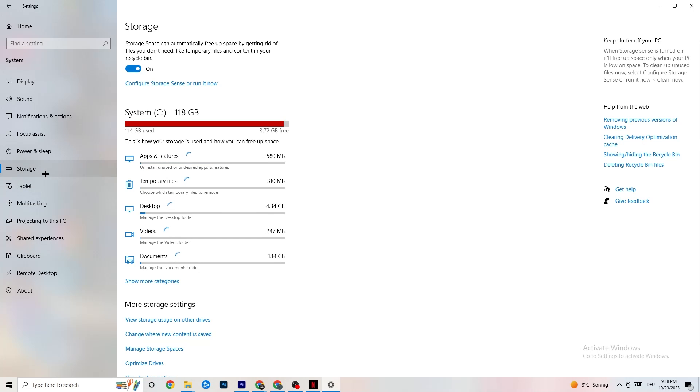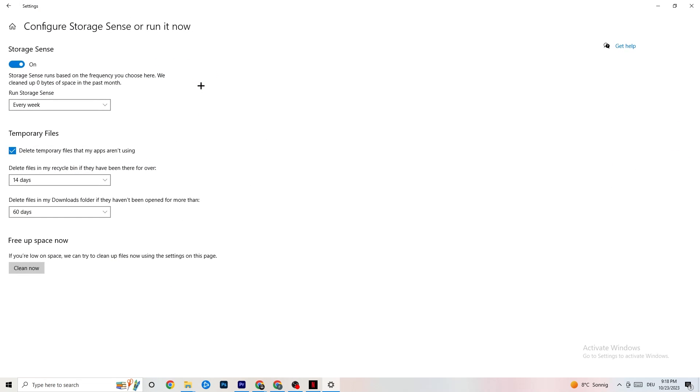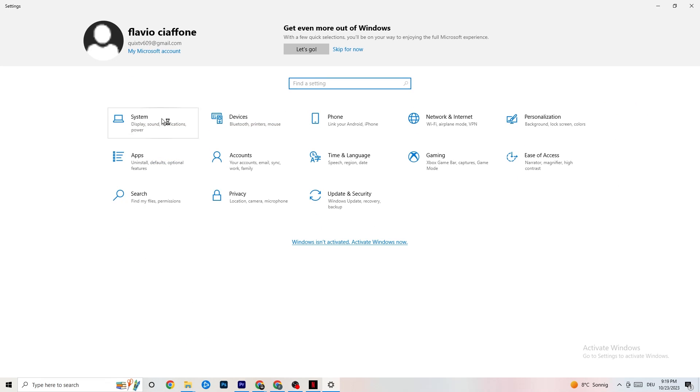Now go to Storage. I want you to click into Configure Storage Sense or Run It Now. There's an algorithm you can adjust, but keep my settings: every week, 40 days, 60 days. Afterwards click Clean Now, which will delete every temporary file you don't need on your PC — basically getting rid of trash you don't need.